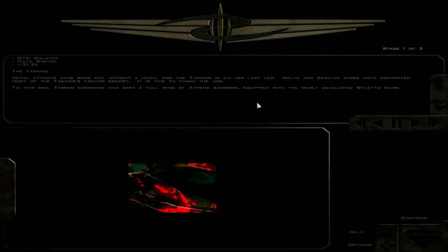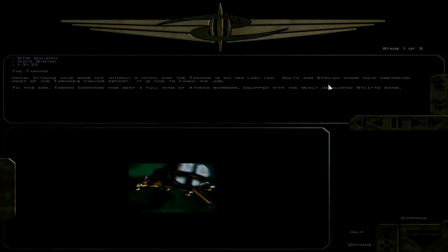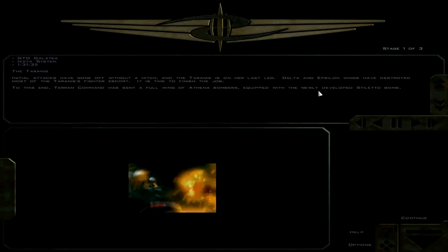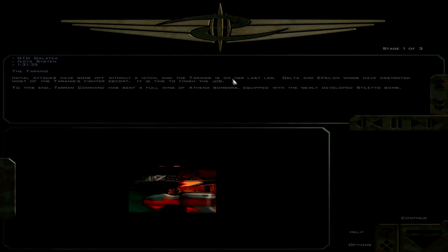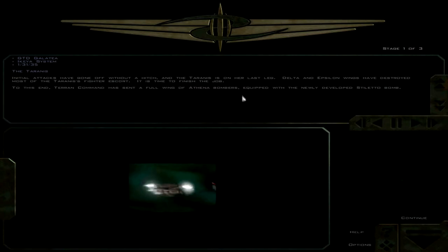Alright, so it looks like we're going to be doing a little raid here. Tyrannus is on her last leg. Delta and Epsilon wings have destroyed most of the Tyrannus' fighter escort. It is time to finish the job. To this end, Terran Command has sent a full wing of Athena bombers. Oh good, looks like we're going to be doing bombing missions, which are actually my favorites.